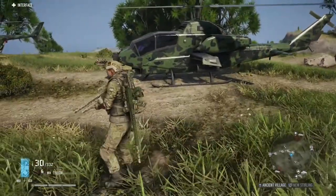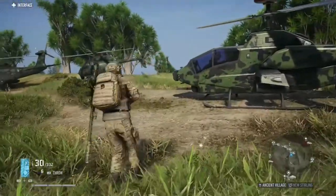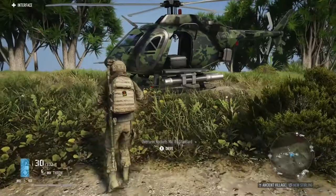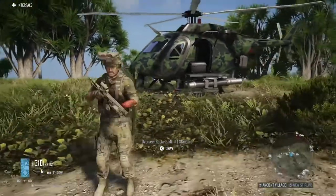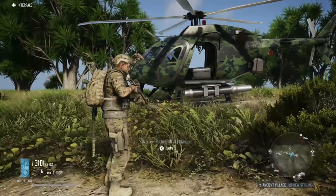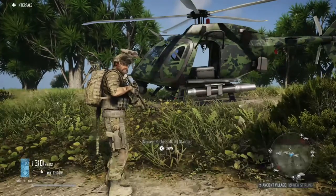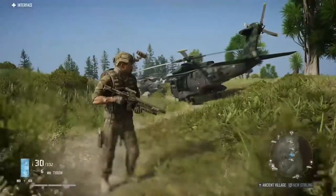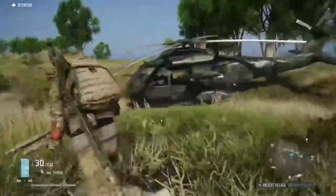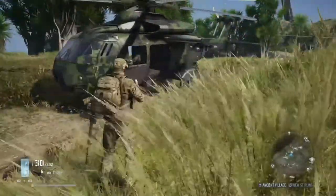Now let's take a look at the size comparison. We have the small gunship, which is what I call the Cobra, then the little bird, which is the Overseer. This particular one is the Mark 2 with missiles — that right there is probably the one I use more often than anything, even though I do like the look of the Cobra better than the little bird.